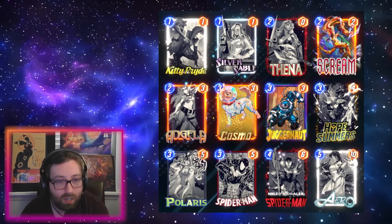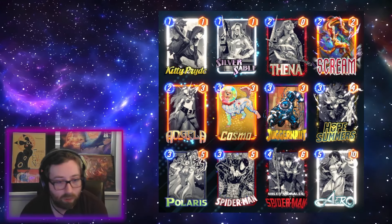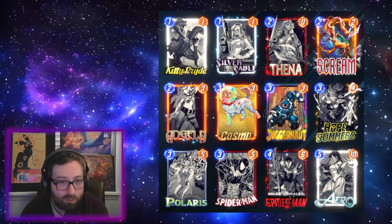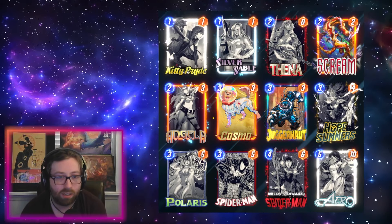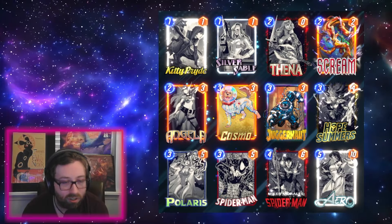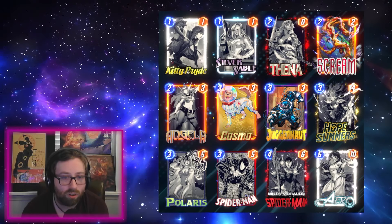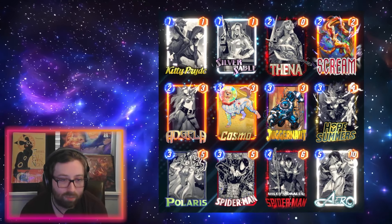This is the first deck I've been liking quite a lot. The idea is we have a good amount of ways to move opponent's cards around with Juggernaut, Polaris, Spider-Man, and Arrow, but we also just have a general good card package with the Kitty/Thena/Angela trio. Silver Sable is one of the one-drop choices here — just one of the best-statted one-drops. You could also consider Hydra Bob in that spot, but I like Sable mainly because I always know where she's going to be at the end of the game.